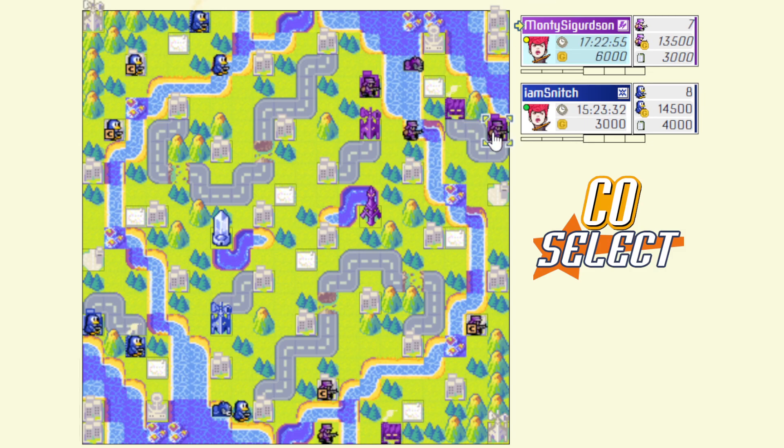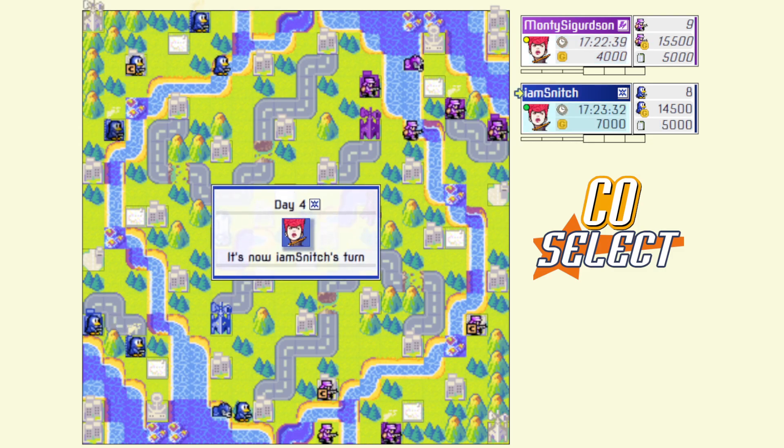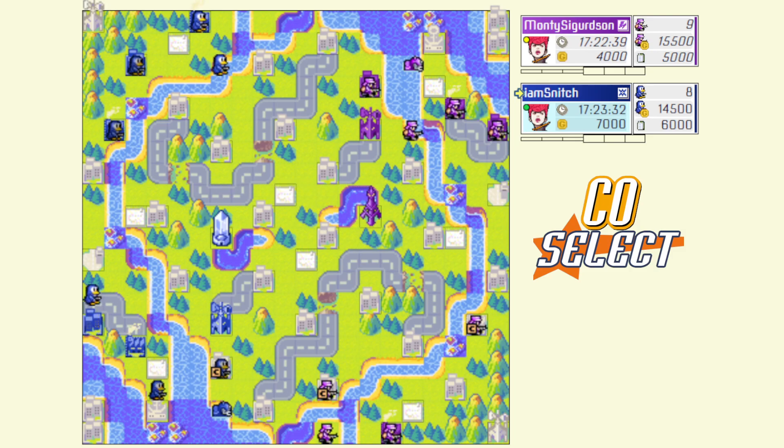If we do the math here, they would have had plus one income this turn, so they wouldn't have been able to get a tank anyway had they gone for this city straight away. They could have had an artillery maybe — I don't know if that's really worth it, but they could have made an artillery infantry this turn if they had captured this property one turn earlier. So I'm just going for my captures. I could build an artillery this turn, and I did end up going for the close property, so that's kind of the difference, but not a huge deal.